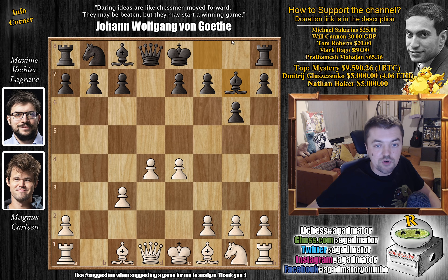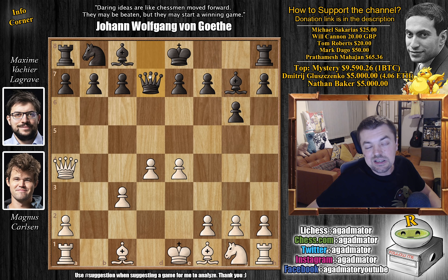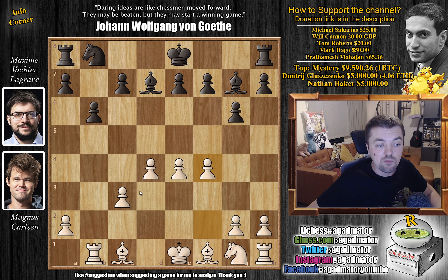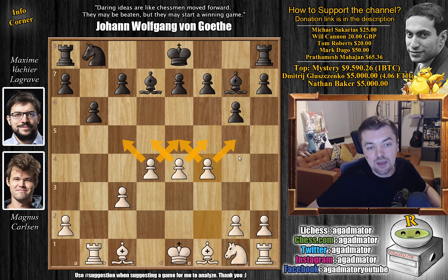Just the normal exchange variation. We have queen to a4 with check, queen to d7, and we have an early queen trade — captures, captures — and now rook to b1 going after the b7 pawn. So here b6, and this position has been reached before. Bishop to d3 is a non-move, bishop to c4 is a non-move, but in the game Magnus goes for f4. He grabs this center massively here and it is, as of move ten, a completely new game.